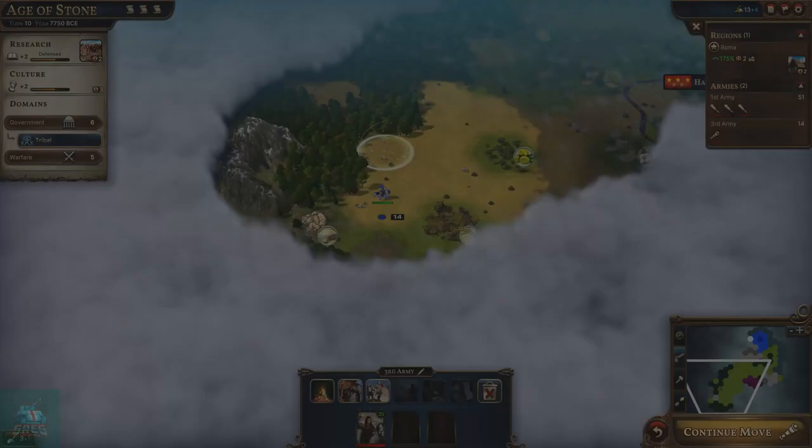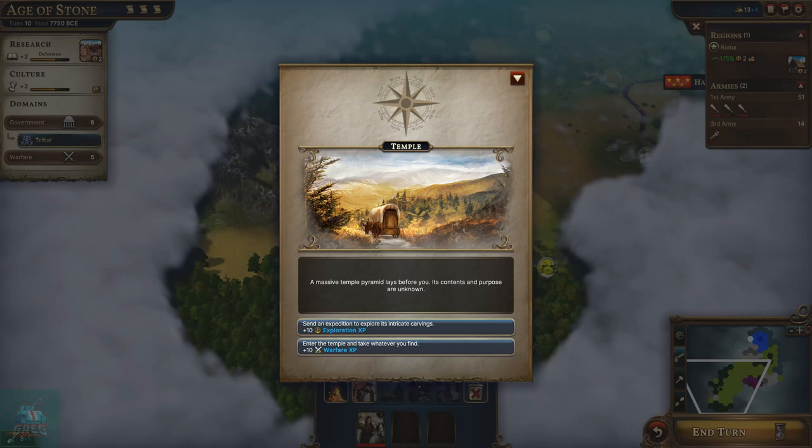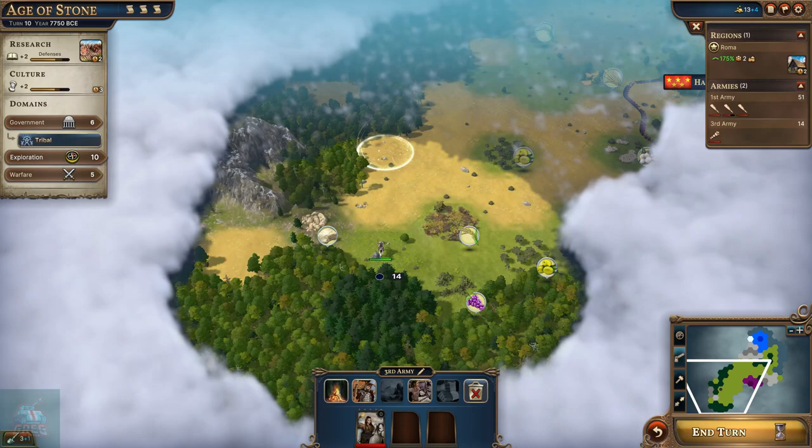Let's keep scouting down here. A temple - massive temple pyramid lays before you. Its contents and purposes are unknown. We could choose exploration XP or warfare XP. I'm going to have to go with exploration, I think.